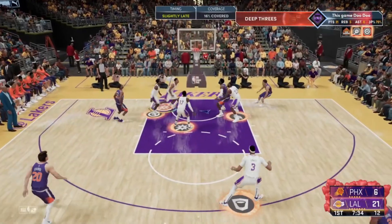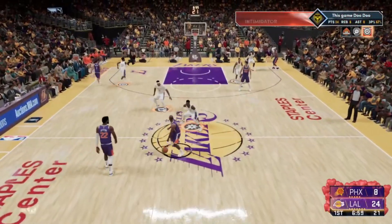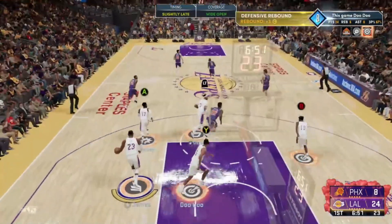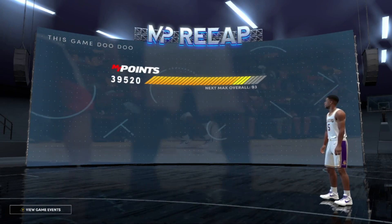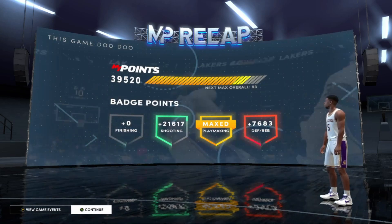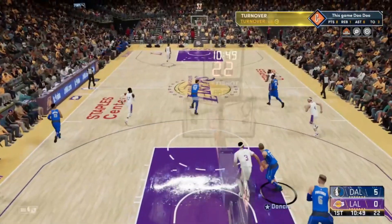I do this every single time I'm on defense while also grinding my other badges. These defensive badges will come naturally as you grind your other badges — just try to get as many rebounds, blocks, and shot contests as you can throughout the game and your badge progression will stack up. I was going for my shooting badges but also working on defense, and I almost went up a badge just by doing one game without really focusing on defense.